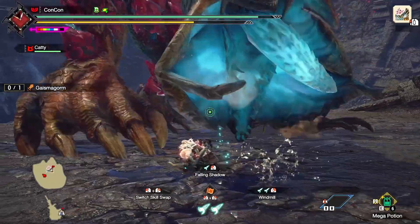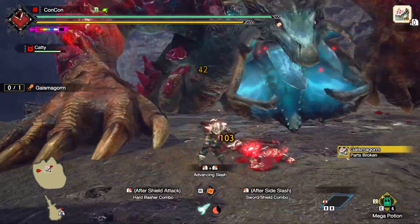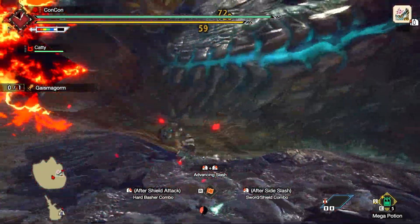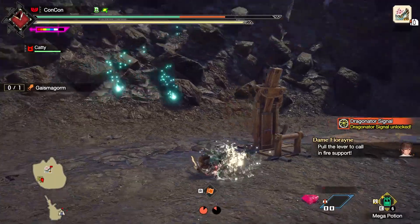Anytime he lifts his arms, prepare for them to come down smashing, so make sure you're not near the arm that goes up to the sky. When he starts to get his feet off the ground, move away from that area or get to his sides or behind him as quickly as possible, because it's very easy to get caught up in these attacks since they take up a huge area.